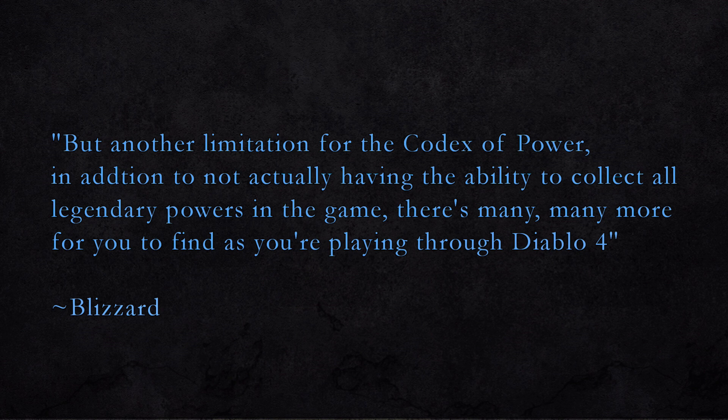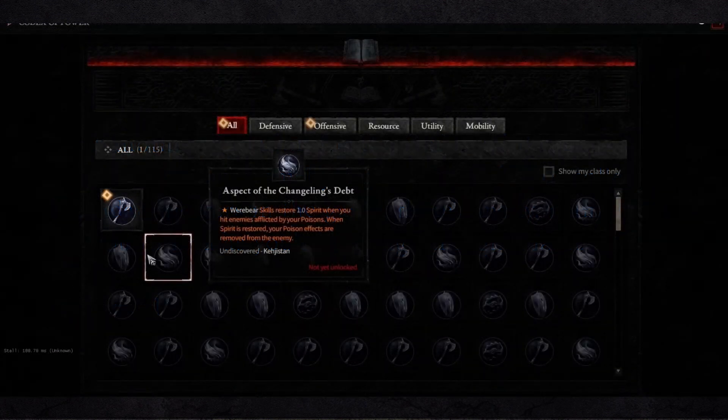Blizzard stated during their developer live stream that the Codex does not have the ability to collect all the legendary powers in the game — there are many more for you to find. The Codex of Power and the legendary aspect system will not play a part in the economy, as legendary items are account-bound, as are aspect powers stored in your Codex.